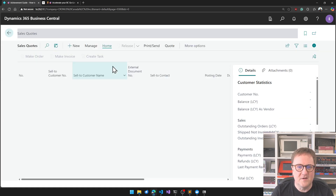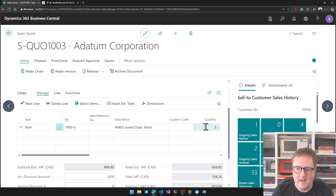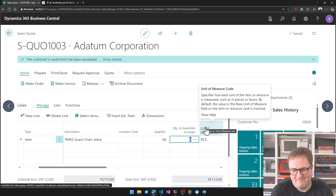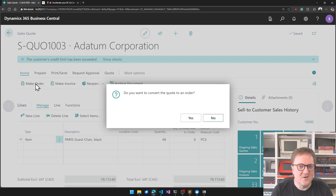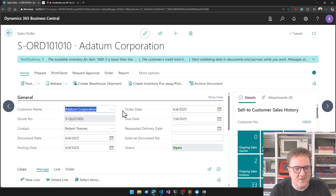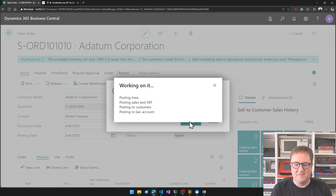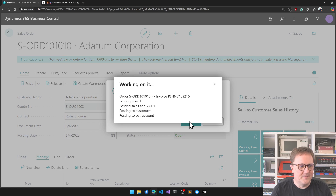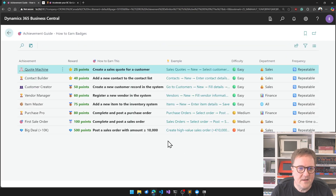Let's reopen this one and sell a lot of chairs — this customer is very generous. We released the sales quote and let's make an order. Boom. The question is, does it know I created the order this way around? I'm just going to post it — go for it — ship and invoice. I'm going to rule the leaderboard.